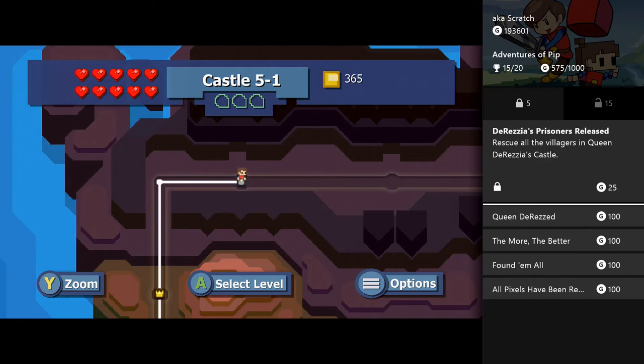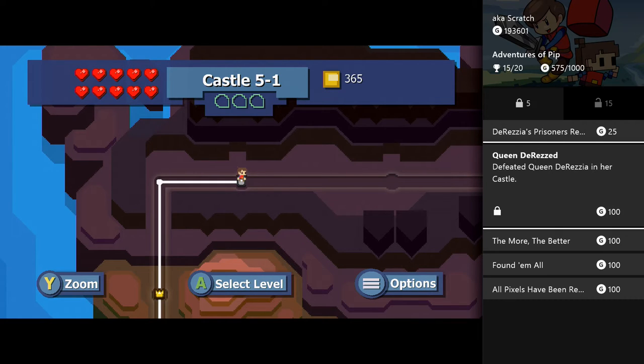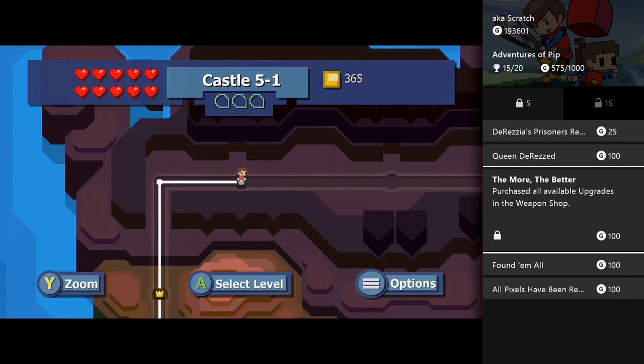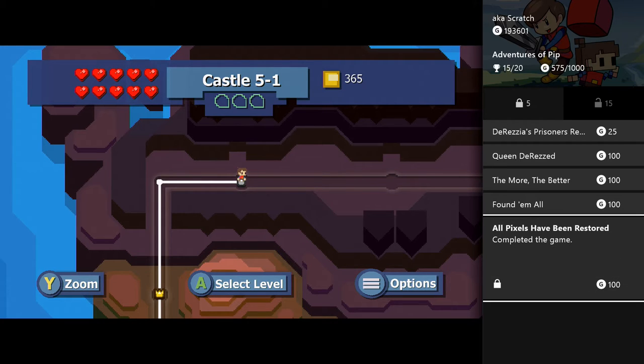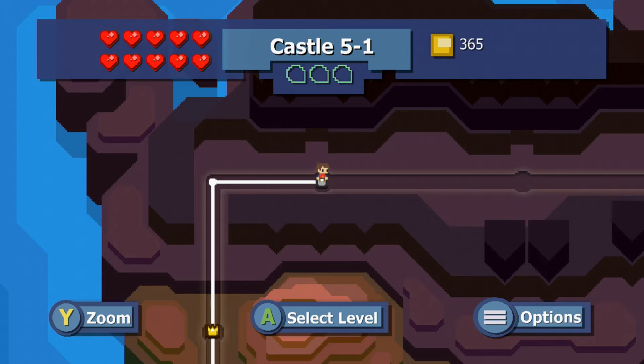You've probably been following along, or maybe you're just jumping in. By now you know we have to rescue all of the prisoners — that gives us a perfect on all levels — and then we need to defeat the queen to get 100 gamerscore. We also need to purchase all available weapon upgrades, and complete all levels with a perfect rating. As long as you have all three villagers rescued from each stage, you'll unlock these. Let's jump into castle 5-1 and see what we can find.